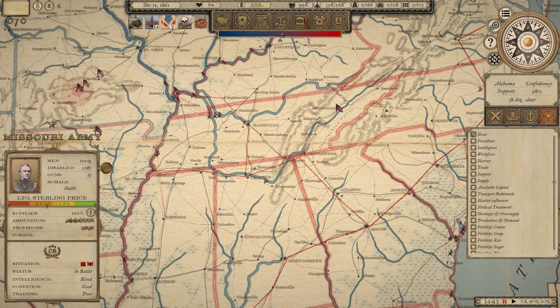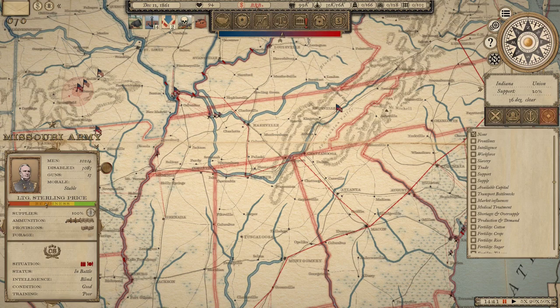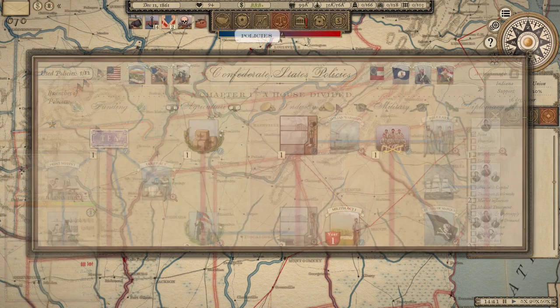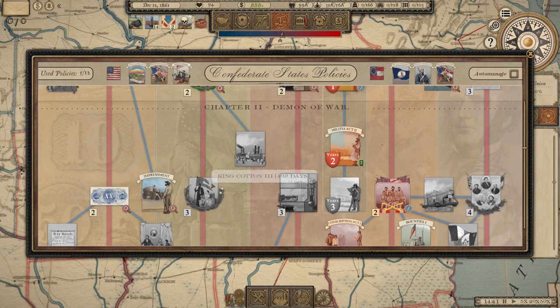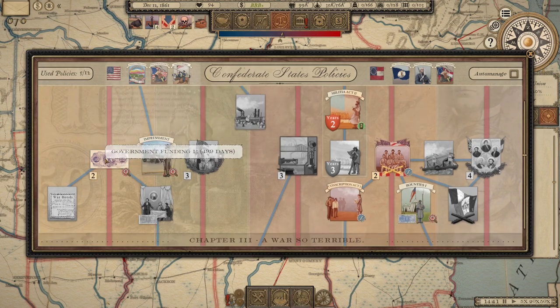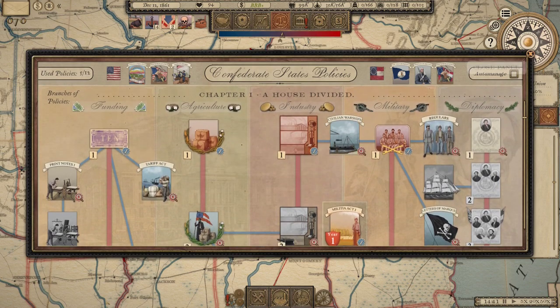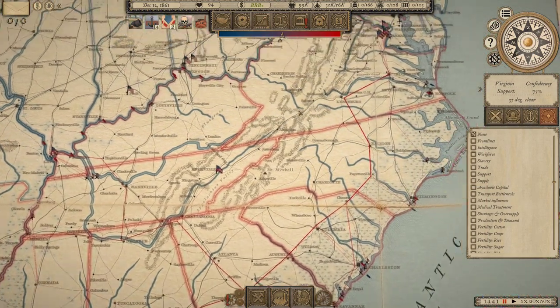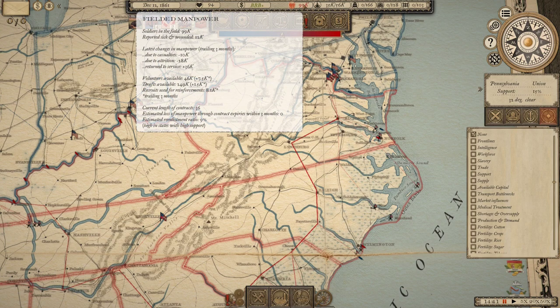Recruiting a bunch more troops is also constrained — they wouldn't be well-armed yet, and it costs money. Our credit rating isn't in free fall but it is an issue. We're working on the Tariff Act, Impressment, government funding, and war bonds to make sure we can afford what we recruit in addition to buying weapons for them. We also don't have an enormous volunteer pool from which to recruit anyway.